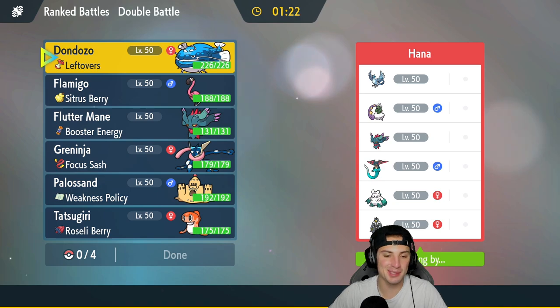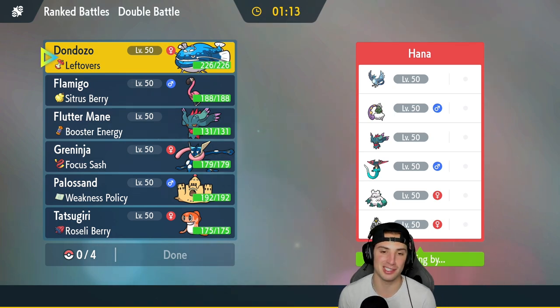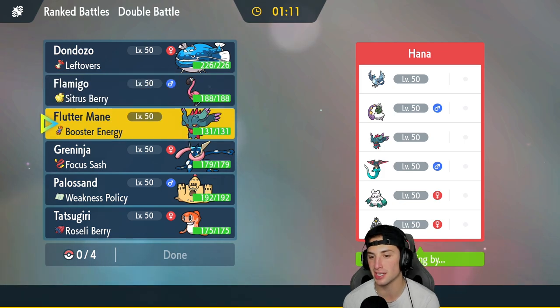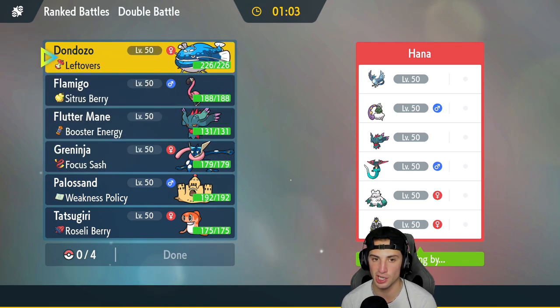That last match - I call it a big fat dub. I might not have seen it right, but I could have sworn it said Ice Beam failed. Chances are it was probably Yawn - I won't know until I go back and edit. We're going up against a top-tier team: Urshifu, Dragapult, Alolan Ninetales, Articuno, Flutter Mane, and Tornadus. How should I go into this?